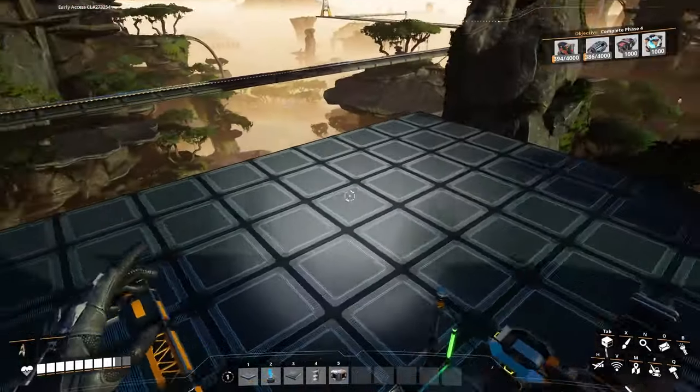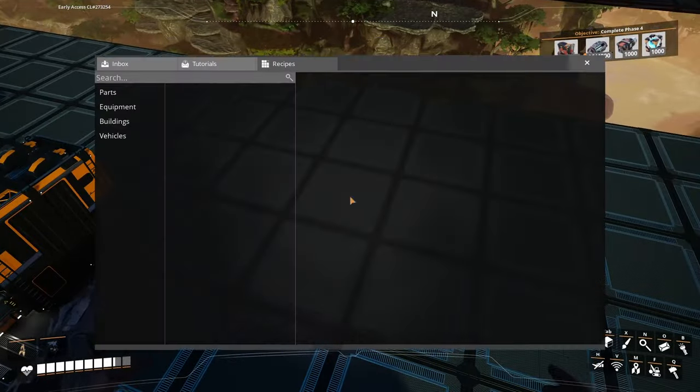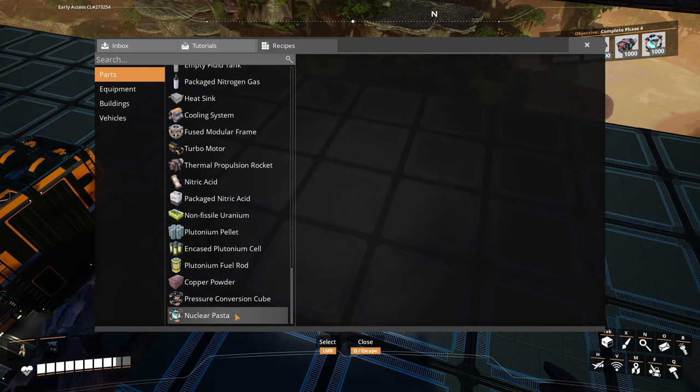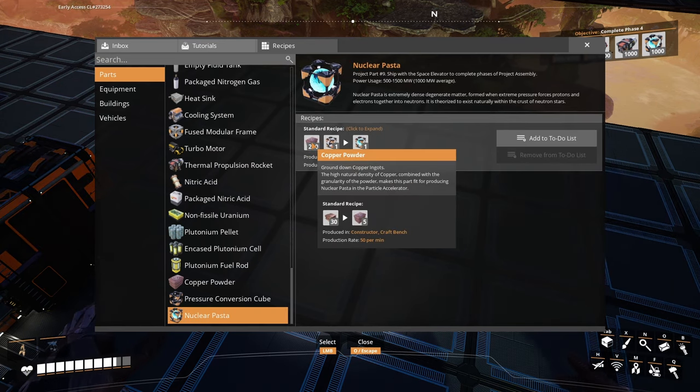Let's see what exactly we can do with 150 because I believe it ain't going to be too much. The copper powder was used only in the last process for the nuclear pasta, but at least we are making it. We are storing it — it's going to be fine.